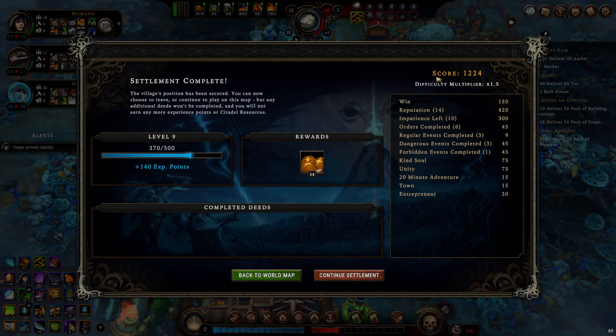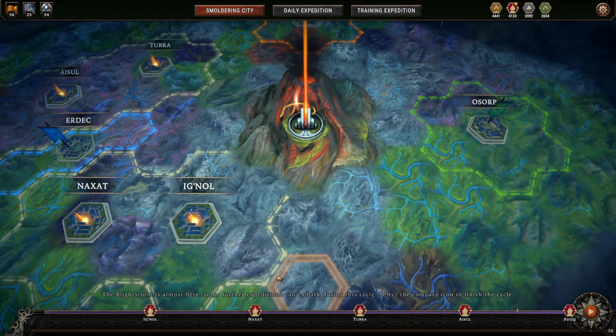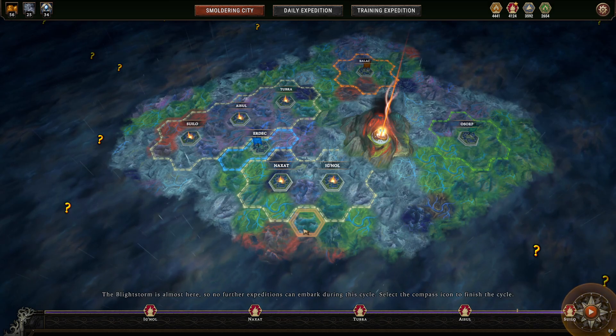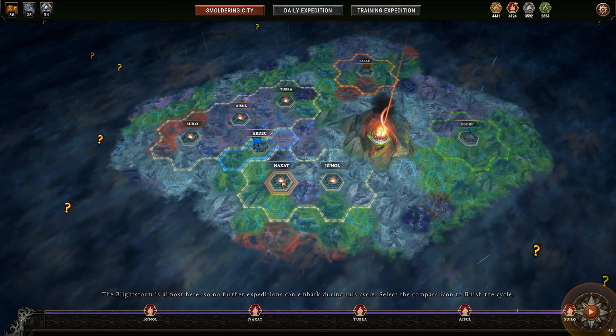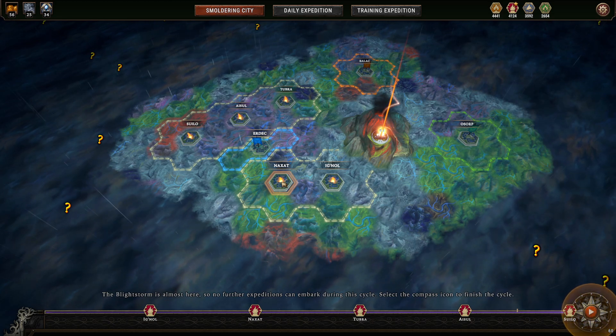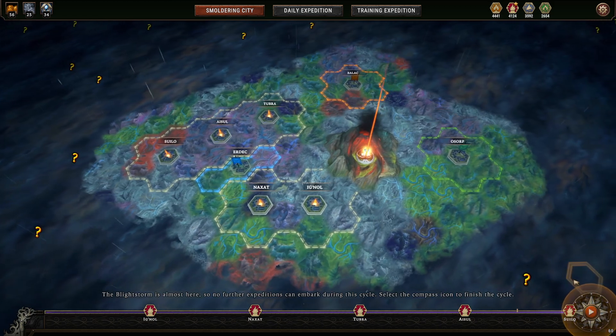That is enough of that settlement — I don't want to continue any further. That is the last of our cycle, and we unlocked Factions just now. Let's see what this is all about. I believe this is the end of my second cycle, so we're not very far in the game. Oh wow, we got a lot of bread as our influence rewards. This is the faction mechanic.